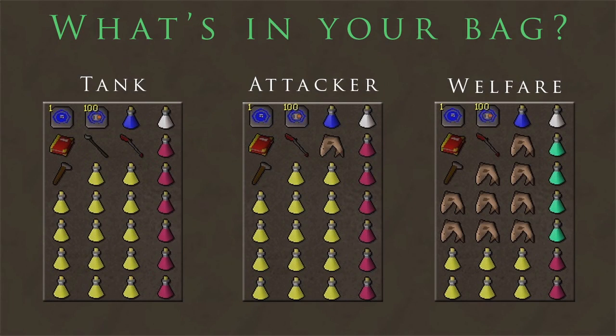Now I'm going to talk about the inventory setups. On the left you've got the tank setup which uses brews — you'll be brewing up to heal. I'm using a D-Hally in these setups because I do prefer it, but you can use whatever spec weapon you like. You could bring a DDS — that's probably what a lot of people will use — but I like the massive hits with the D-Hally; it seems a lot more accurate. The Guthan spear is in there for healing, and then the attacking setup is pretty much the same thing without the Guthan spear.